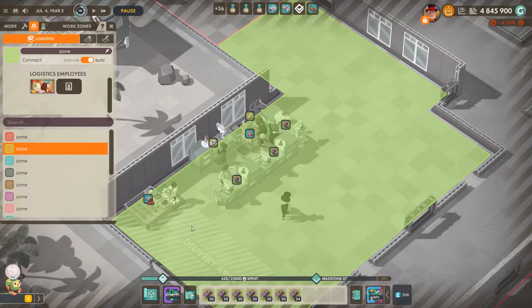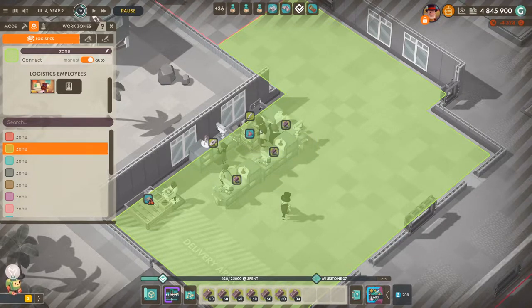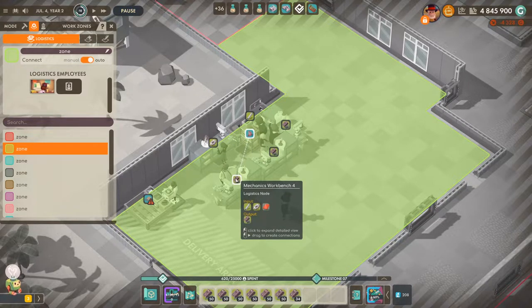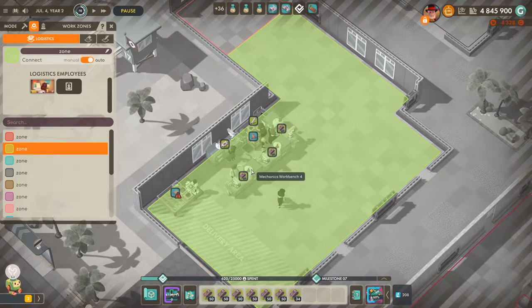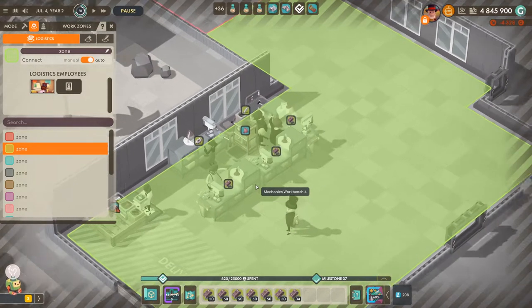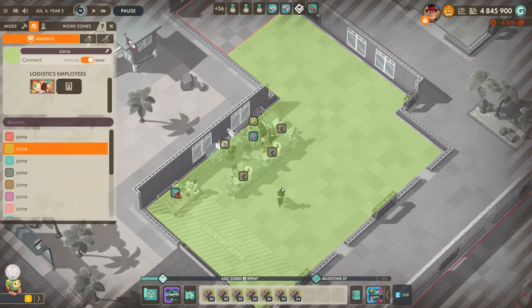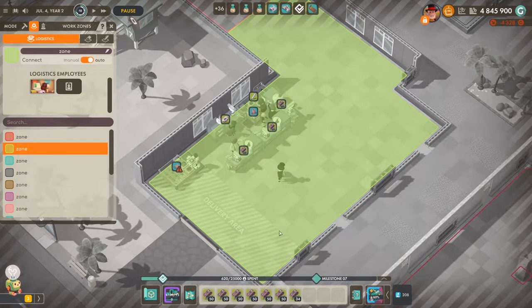In auto mode you don't need to do anything — the game figures out which are the closest small shelving racks and designs the most optimal shortest routes to optimize your production. You can get rid of manually assigning everything, which is a great improvement. I was always happy with the old logistics system, but by episode 14 or 15 in free play it gets very annoying making all those connections, so auto assignment is absolutely awesome.